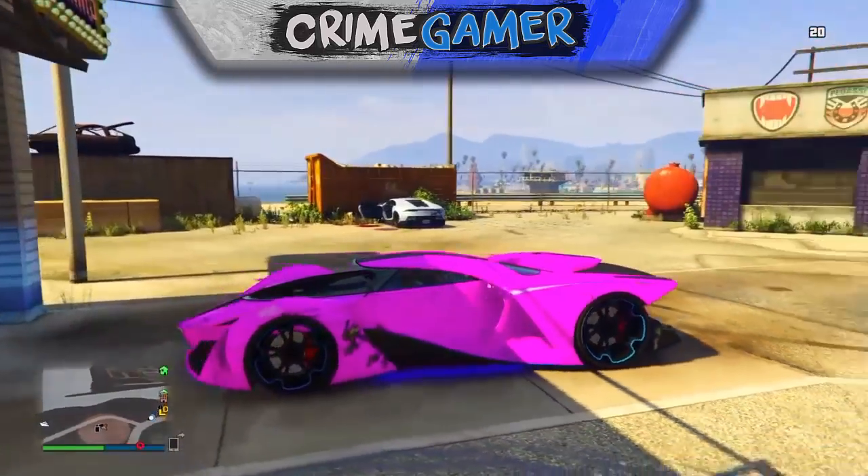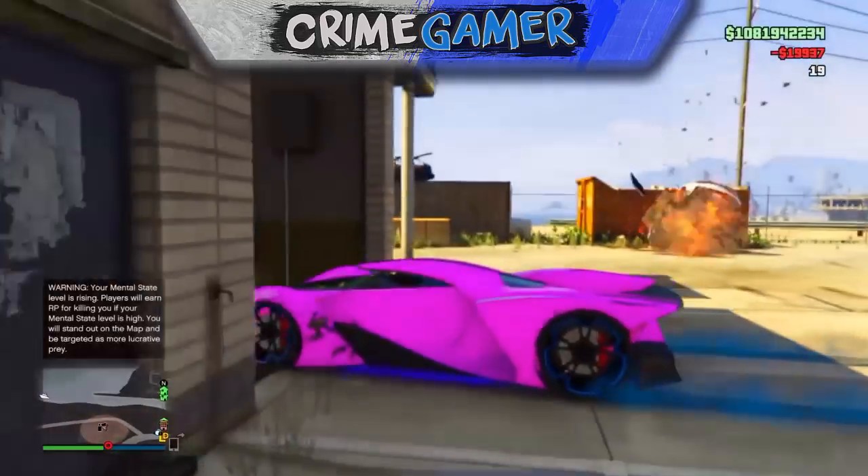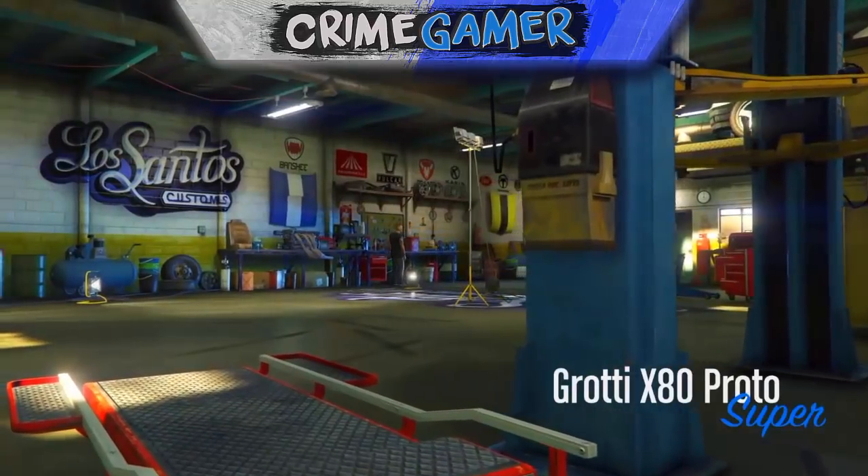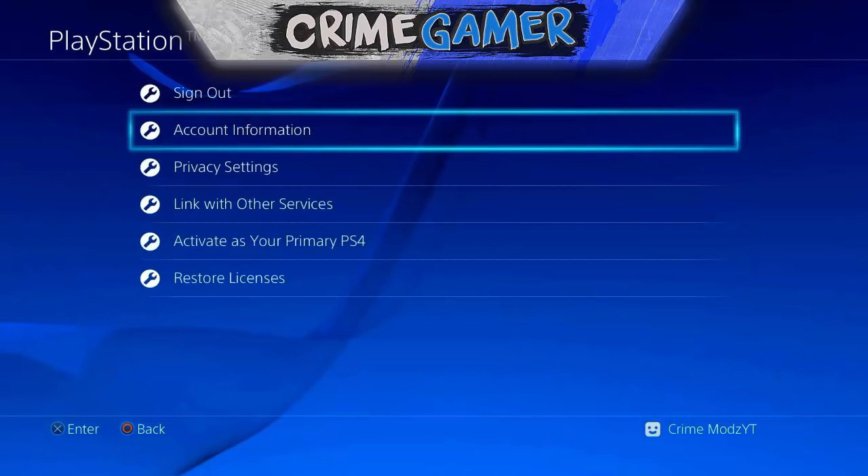Once you've made your second account, you want to go to the PlayStation Management section in your settings. Go to the PlayStation Management settings, then go into account management and sign out.